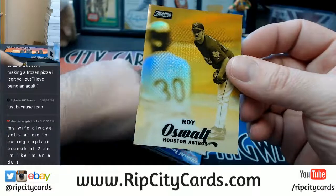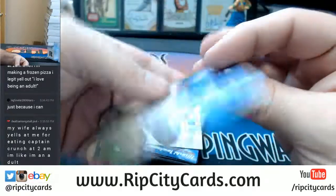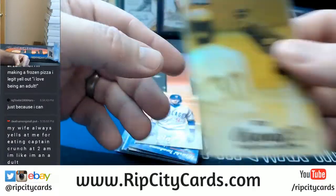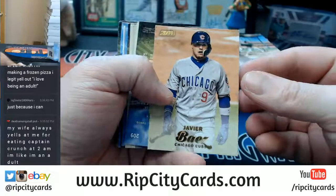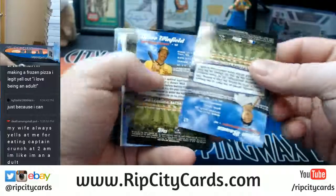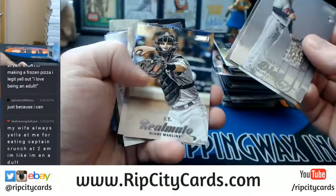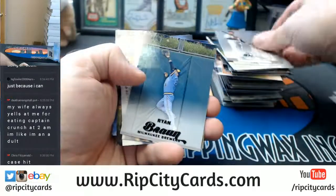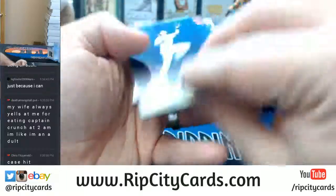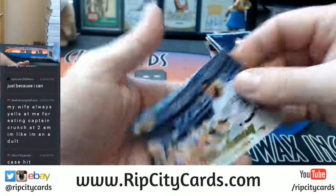Gold Roy Oswalt, Houston Astros refractor — that might be the first gold one I've seen. Unnumbered. Javier Baez gold for the Cubs. Ryan Braun, Brewers black variation. And we will end this with a Charlie Blackman gold for the Rockies.